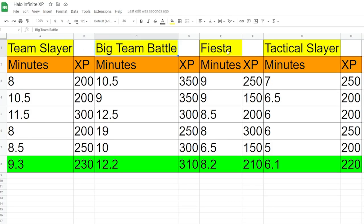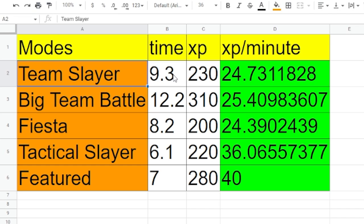I tested Team Slayer, Big Team Battle, Fiesta, and Tactical Slayer. The reason I did Tactical Slayer is because those matches tend to run a bit faster, so I thought it'd be a much better way to gain XP. For Team Slayer, the average game time was about 9.3 minutes, giving me about 230 XP per match, meaning I'm getting about 24 to 25 XP per minute.